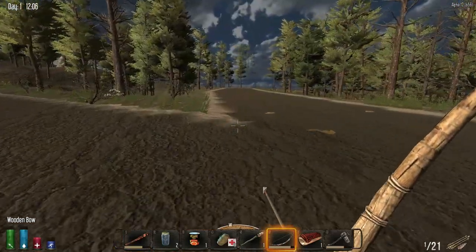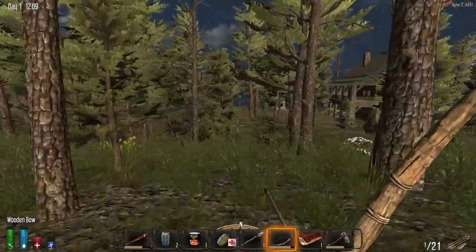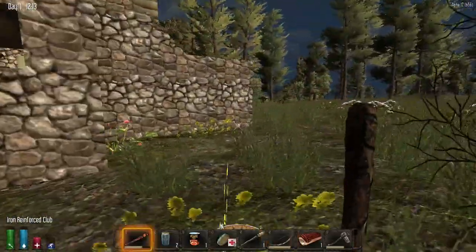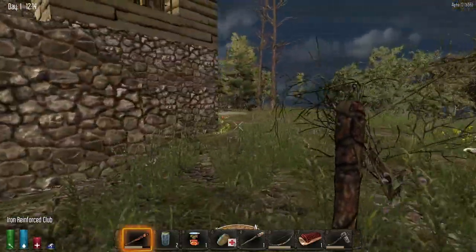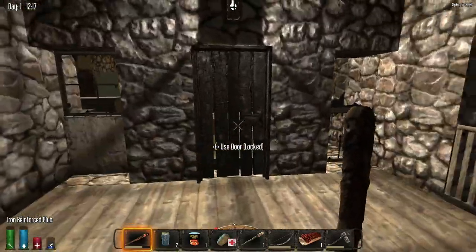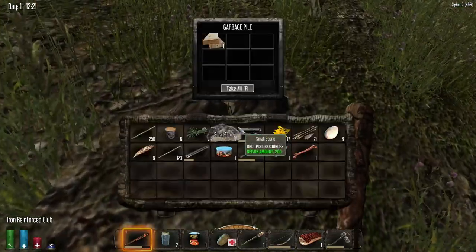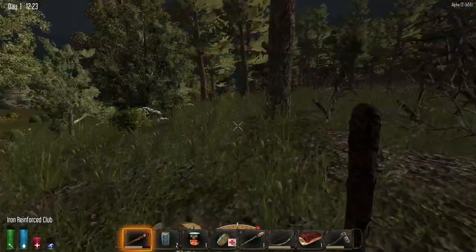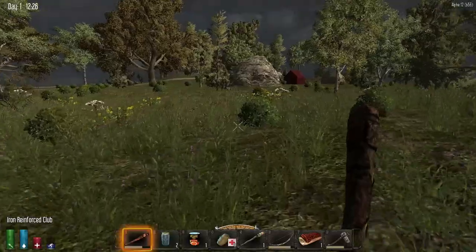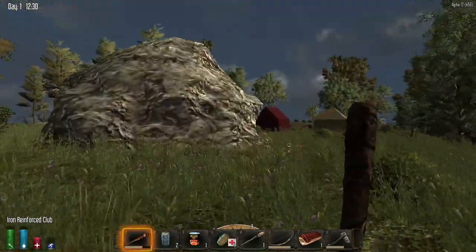I might have to turn down my zombie spawns a little bit. With the bow being such a piece of crap, that's too many zombies — it's not even worth killing them. Oh look at this building — it's so cool looking. I want to live in one of these buildings. But the problem is I can't really fight anything.